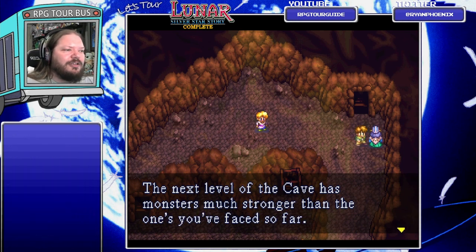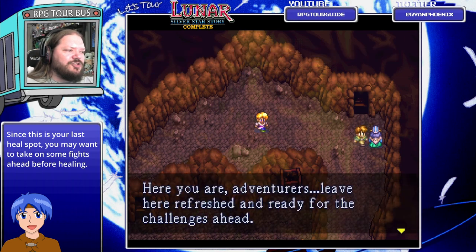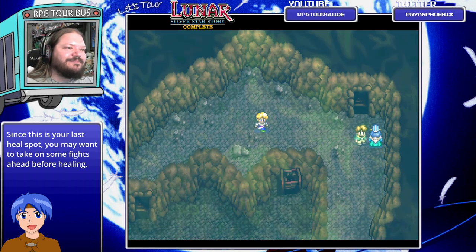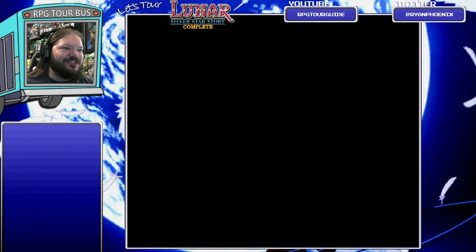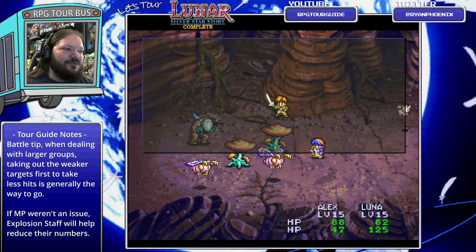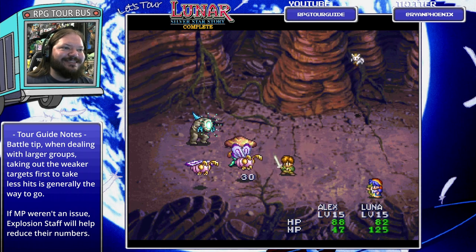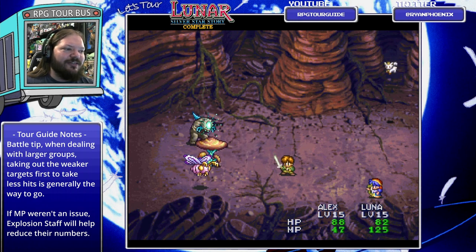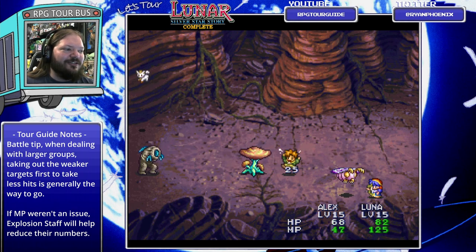'The next level of the cave has monsters much stronger than ones you've faced so far. Do you need a magical refreshment for the final stage of your journey?' The final stage of the journey - sure. We'll go ahead and get a refresh here and take a pause break. We'll be back for the final leg of the trial. All healed up, saved up. We are wanting to save our MP, especially at this point. Try to conserve your MP as best you can going forward. I should have made you attack the slumber moth, but you avoided the sleep powder, so no harm, no foul.